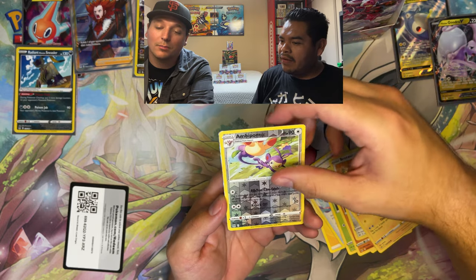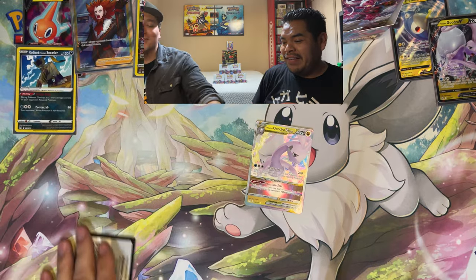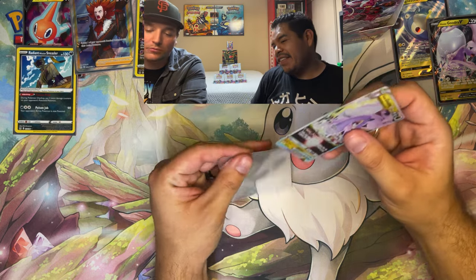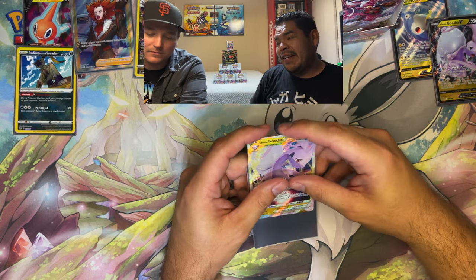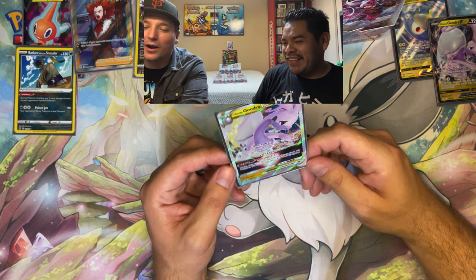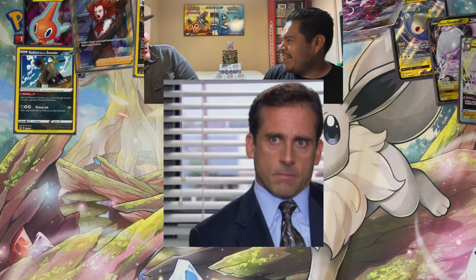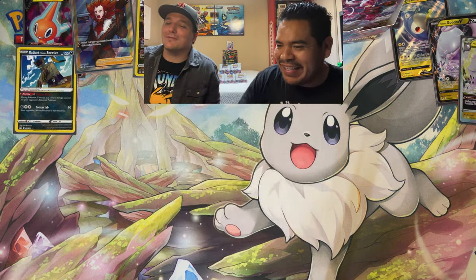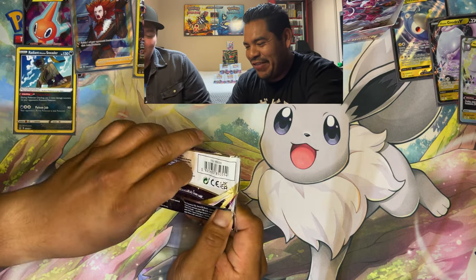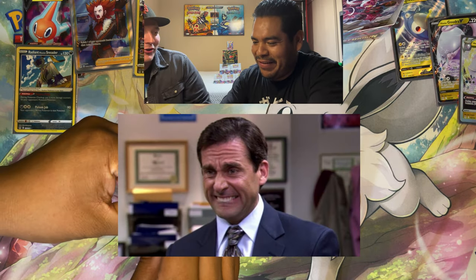Pulling Bronzor, Electric, and Goodra V-Star — hoping that's not our main hit. Goodra is one of those Pokemon like Drampa that doesn't get enough love. Drampa might not be great competitively but the art is cool — reminds me of The NeverEnding Story. Haven't seen that movie in a long time. Our friendship will just be predicated on Pokemon — let's leave it at that.